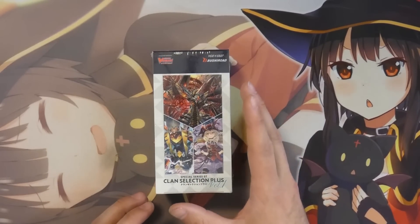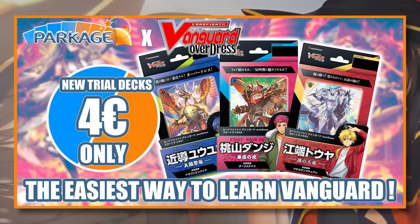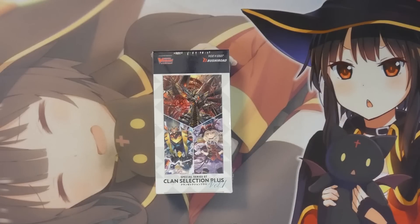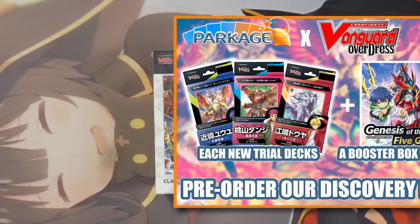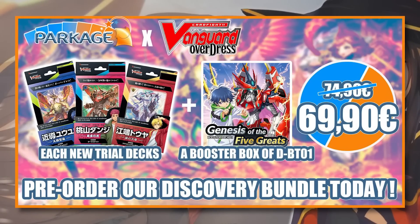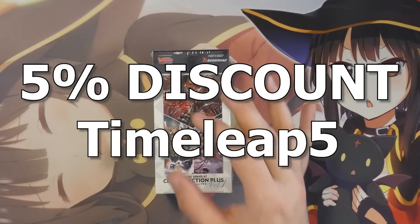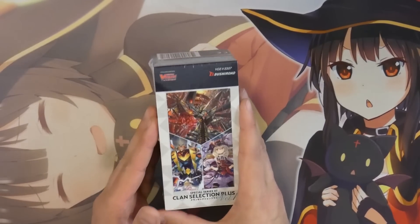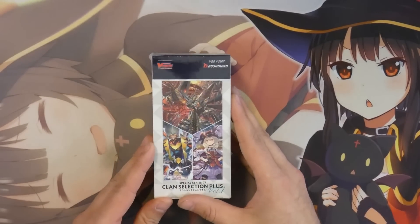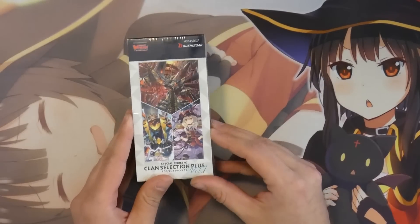Overdress is on the horizon and they've got you covered. They have the starter decks for the low price of €4 a pop, which is the retail price Bushiroad put out. They also have a special deal with the first booster set — every single starter deck plus one box of the booster set for €69.90, which is pretty nice. On top of everything, you can get even cheaper with discount code TIMELIAP5 for 5% off your purchases. Thank you Parkage for supporting this channel and let's see if they sent me a golden box with the Chrono Jet ASR.